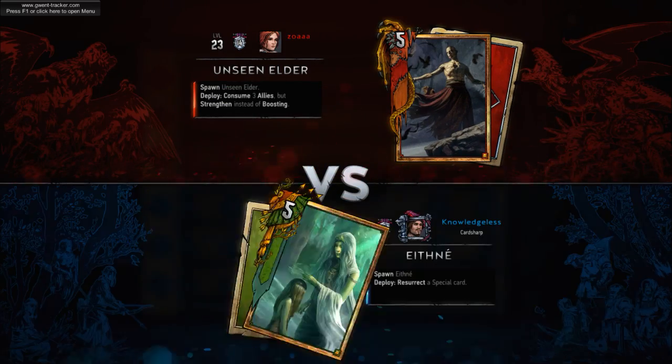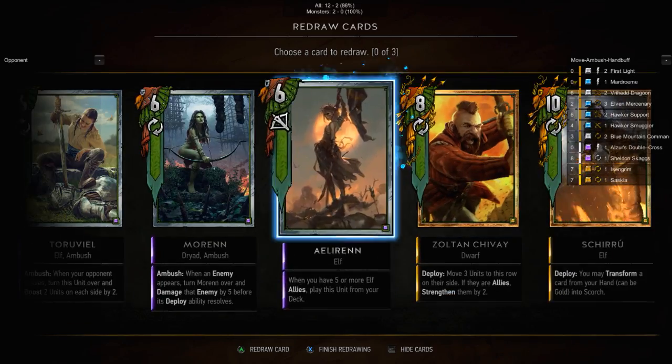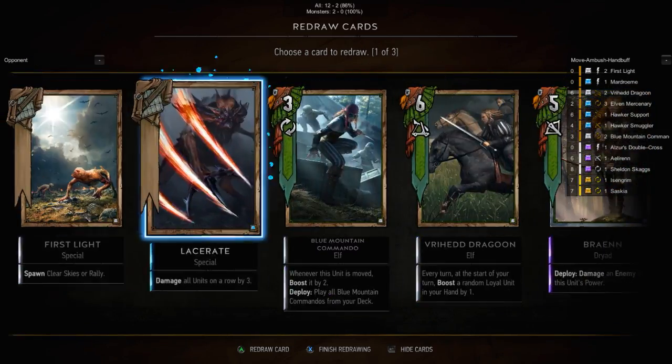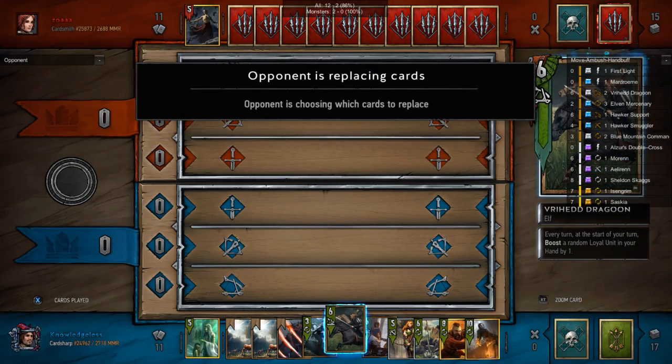Hey everybody, today I wanted to talk about defeating Consume players. Consume decks are extremely easy to identify — once you see the Unseen Elder, you know you're up against a Consume player. Something like Enya would be the complete opposite.